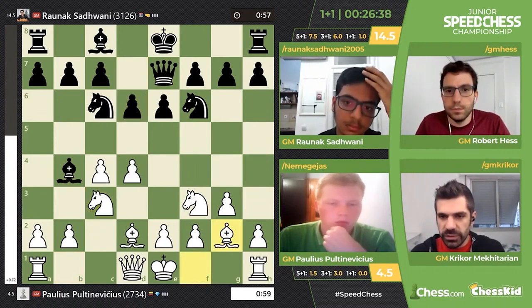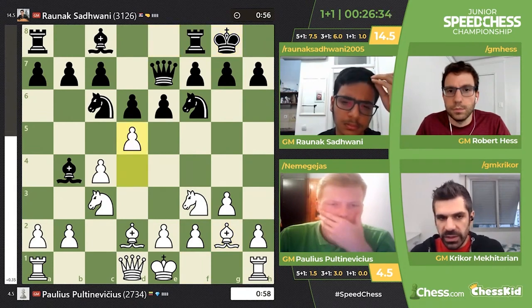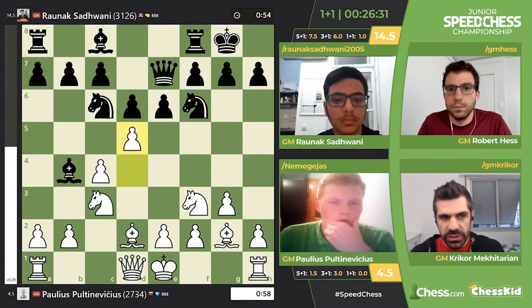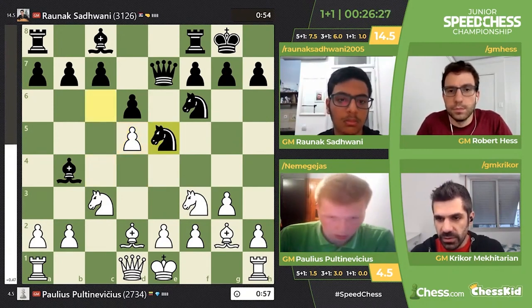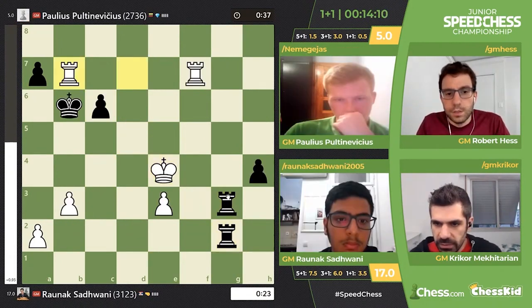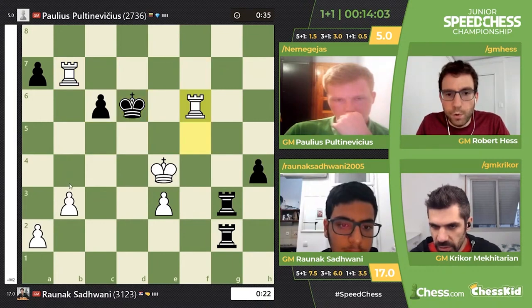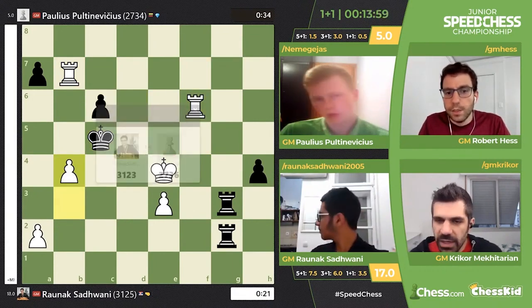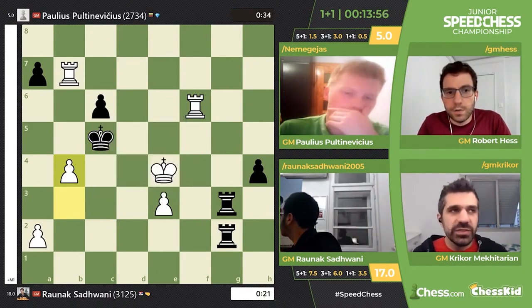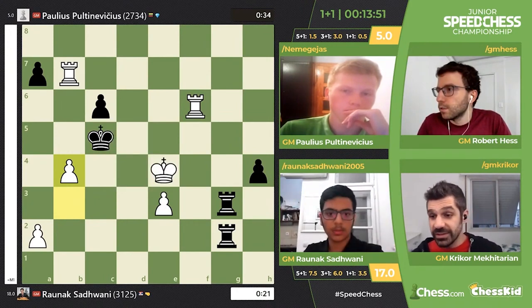He feels so comfortable playing this blitz and bullet. We've seen him play a lot of games. He's showing amazing chess here too, with 3+1. Wait a second — is he getting checkmated? There's a checkmate somewhere. Oh, b4. Wow. Then rook c6 — rook c6. My gosh, that was fast. Rook f6 and b4. He saw it fast. He's been doing his puzzle rush.